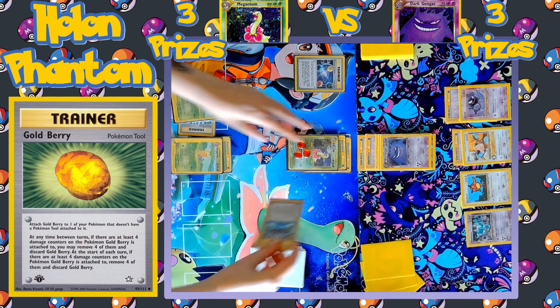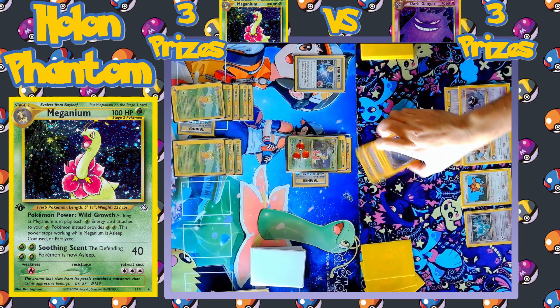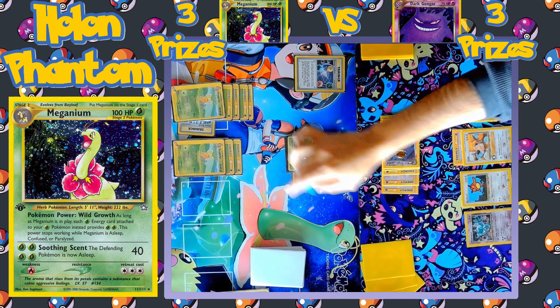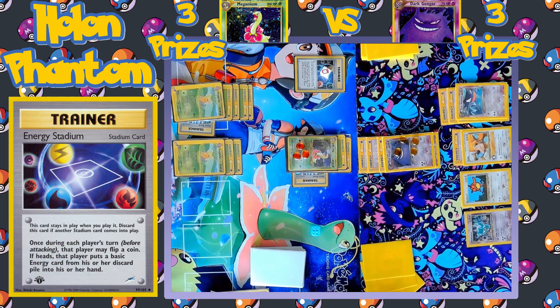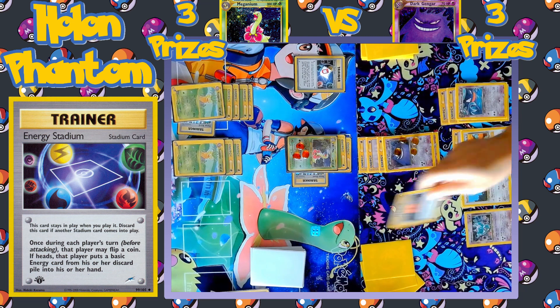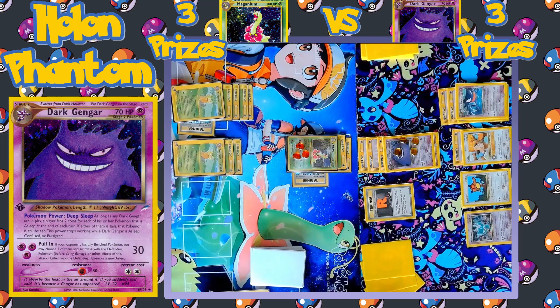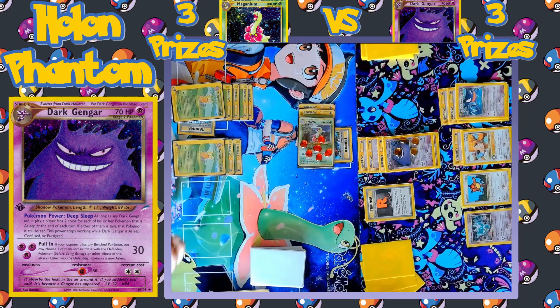Turn passes over to the Meganium side. A Focus Band is equipped to the Meganium, and Grass Energy is equipped to the Exeggutor without a Focus Band on the bench. Soothing Scent once again hits Gengar for 40 damage and once again puts it to sleep. Between turns there's a coin flip — Heads — so Gengar does wake up and can start attacking. Another Psychic Energy is equipped to the benched Ghastly, and it evolves into Dark Haunter. Energy Stadium is played and comes up Heads again, getting back another discarded Psychic Energy. It's then replaced by Rocket's Hideout, giving all Dark Pokémon 20 more HP — so now Gengar is up to 90 HP. Pull In hits Meganium for 30 more damage, once again putting it to sleep. One of the coins is Heads but the other is Tails, so Meganium does not wake up.